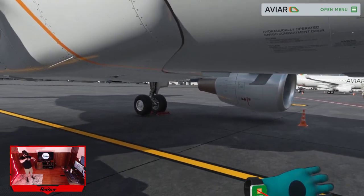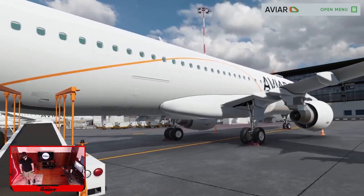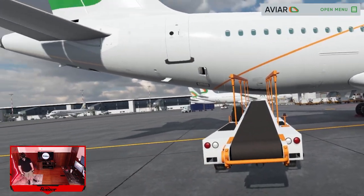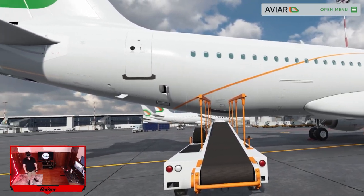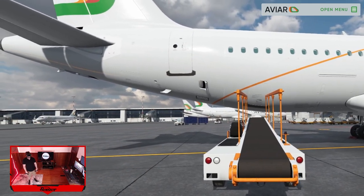Now let's do the rear one. Welcome to A320 cargo doors operations training. During this training we will perform normal opening and closing operations of the bulk cargo compartment door. Teleport to the top of the boom of the belt loader, closer to the bulk compartment door, and press the button of the external handle.